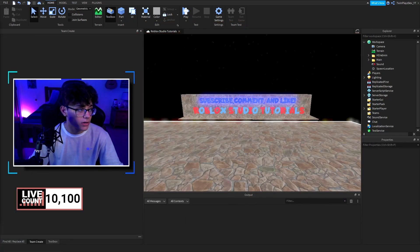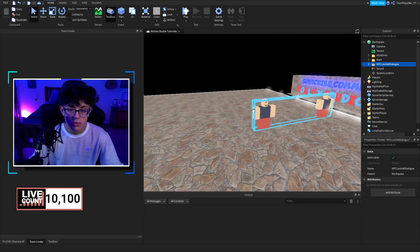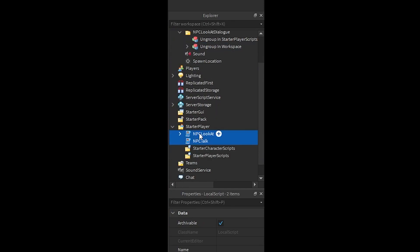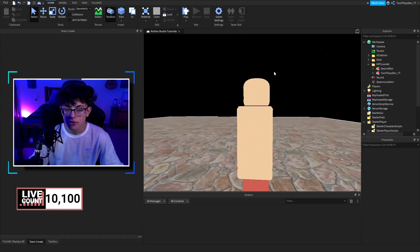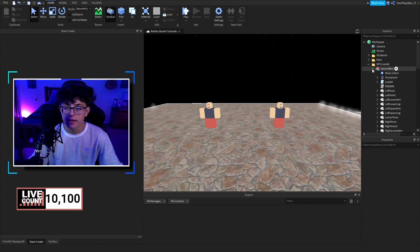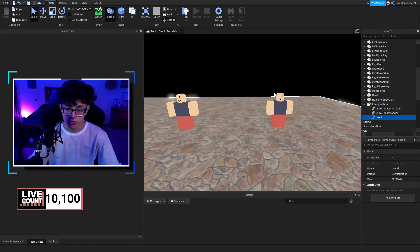Now once you have this, you're going to go to your toolbox in your inventory and grab NPC look at dialogue. You're going to ungroup this in Starter Player Scripts — that's the main script for it — and then ungroup this in Workspace, which is a folder. There's a loader for it that loads your character by user ID, so feel free to grab your own user ID. Go into Configuration and change the user ID right there.